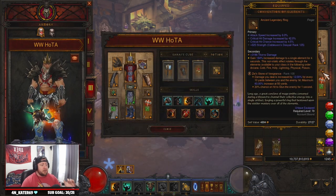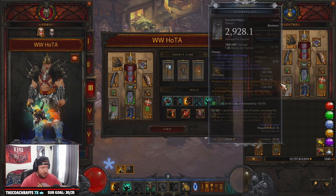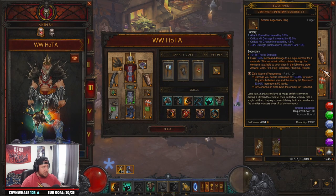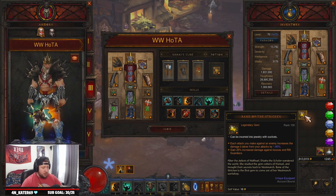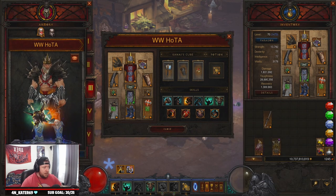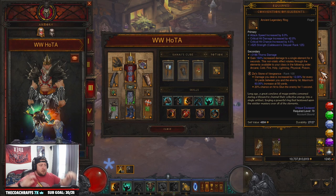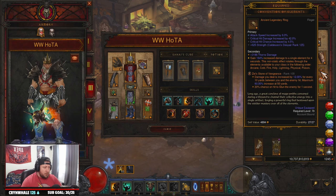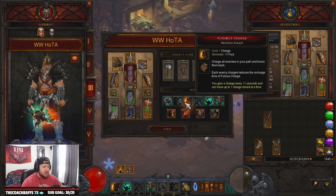For gems we're running Zei's Stone of Vengeance for more damage, Legacy of Dreams, and Bane of the Trapped for more damage. If you feel squishy, you can swap Zei's for Bane of the Stricken to help on bosses and Rift Guardians. The cool thing about Zei's is that when the shockwave goes out, Zei's procs with it — so let me know in the comments if I'm wrong about that — but you do get the additional damage from the shockwave.